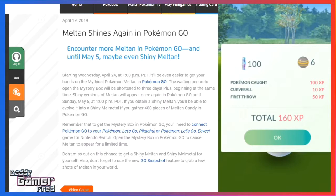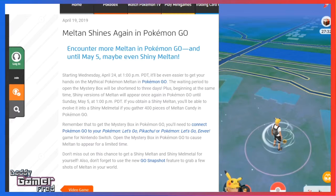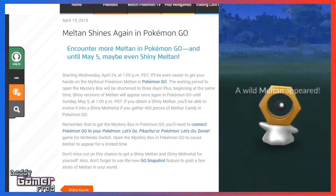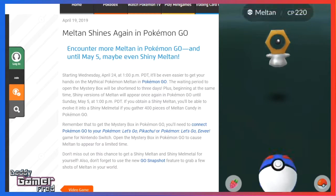Within about four Mystery Boxes you should be able to accumulate 400 candies. When Meltan first came out during the Let's Go release, it took most people a little less than a month to get enough Shiny Meltan candy. You could also use rare candies on Meltan, but I wouldn't recommend it since you do get a lot of Meltan to catch during the event.